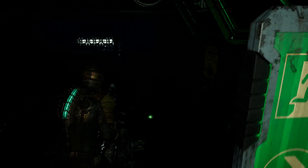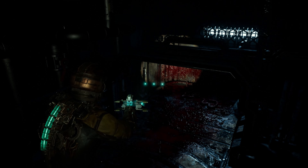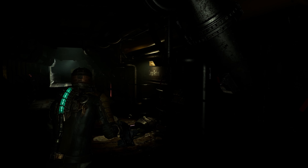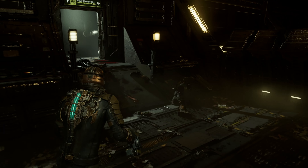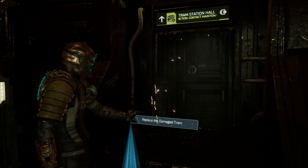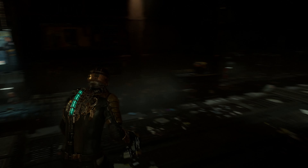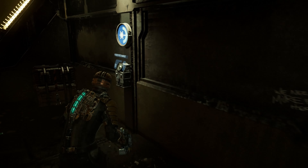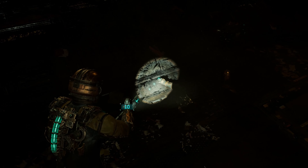I found maybe a text log or audio log and then decided to continue to the right door so that I could continue the task and continue the story. Now, here's the problem — right here where there's a door, the malfunctioning door that keeps opening and closing, there's supposed to be a stasis item that you pick up where you're able to use the stasis on the door so that you could slow it down. The weird thing is, I just couldn't pick it up. It's right there. I just can't pick it up for some reason.